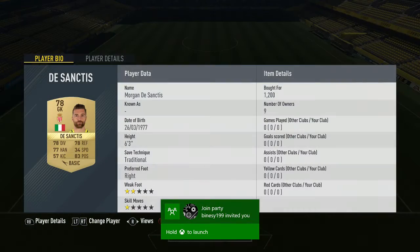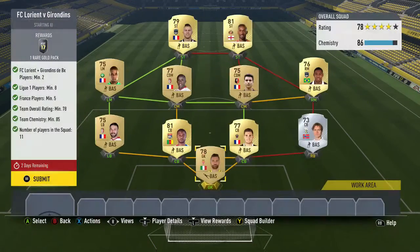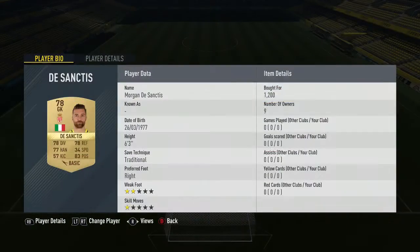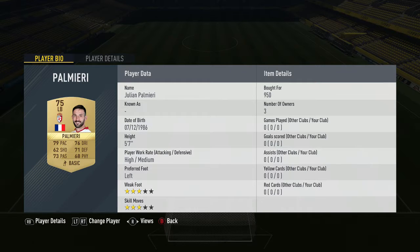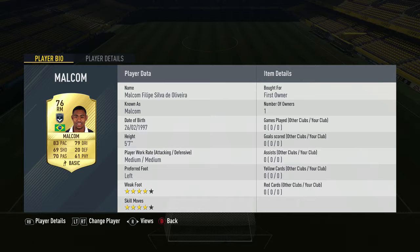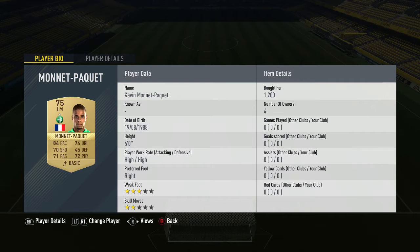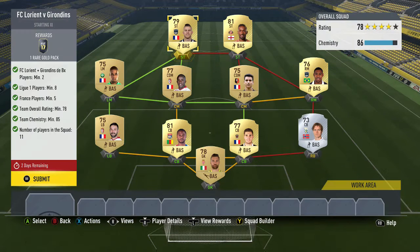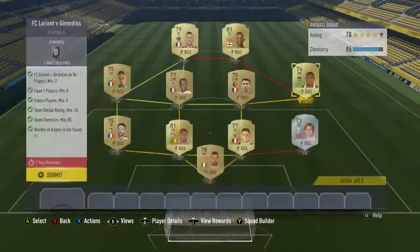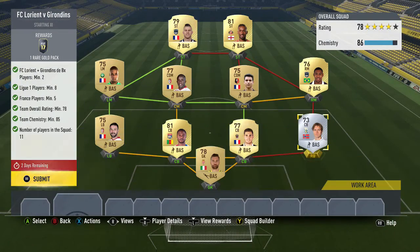We've got De Sanktis in goal at 1.2k. The players are Rognay, Le Marchand, Nenkulu, Palmeria, Malcolm, Andre, Malvubu, Monet, Paki, Defoe, and Menez. Menez and Malcolm are the two players I used. You might need loyalty because I've got Defoe — just put a French league player in there and you'll be fine.